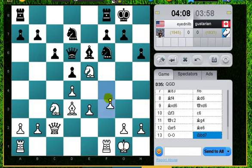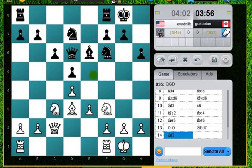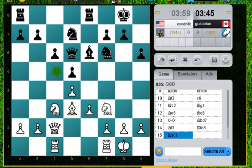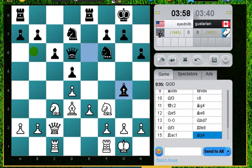I could play f4 here, stopping him from taking the knight, but I don't really want to do that because, of course, it would be forking these two pieces, but I don't want to weaken the pawn so much. The general plans here are for me to play knight to this nice outpost on c5 and hope to provoke this b6 move.